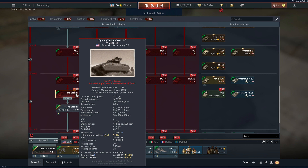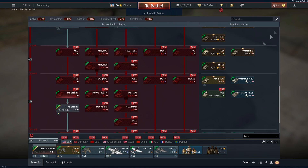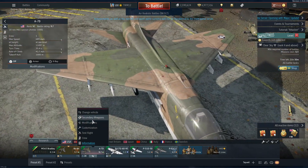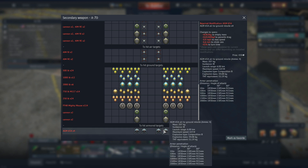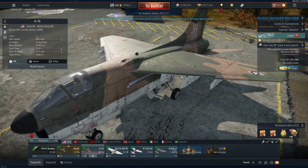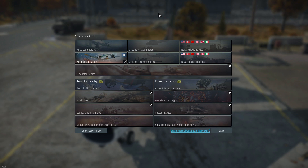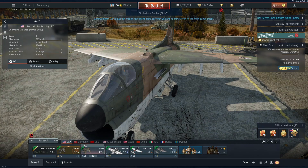The BGM-71A2 ATGM is included, which is a bit odd — unless some features haven't been implemented yet. Next thing they've added is Hellfires for the A7D, which is scary as fuck. They've got 1830mm penetration — they're the highest penetrating ATGMs in the game now. So the A7D is going to be an absolute beast even more than it already is. By the looks of it they haven't changed its BR either, still 9.7. I genuinely thought it was going to go up to 10.0, but nope.